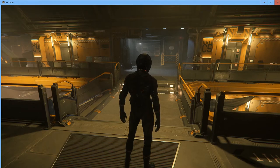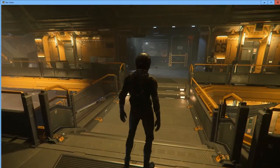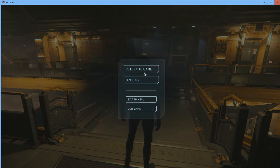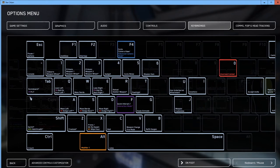That covers the basic movement commands. Let's talk about the Escape key — it brings up your menu where you can exit the game, quit, exit to menu, return to game, or go to options. We'll go to options, and from there we'll go to key bindings, which shows your keyboard and all available options.